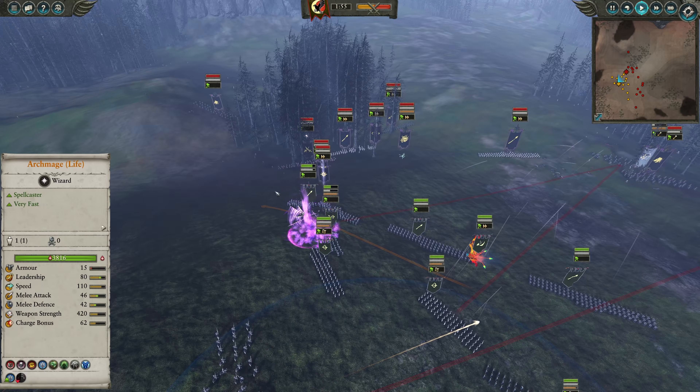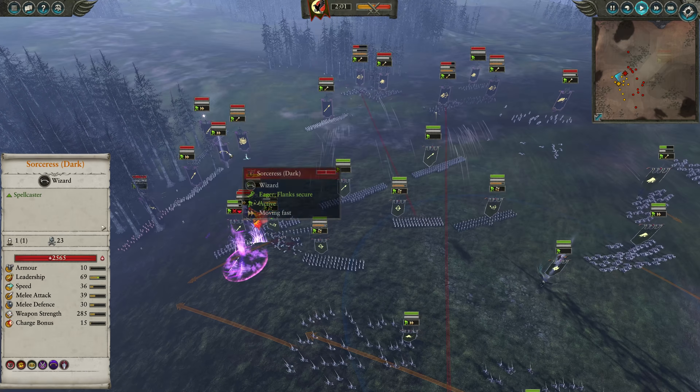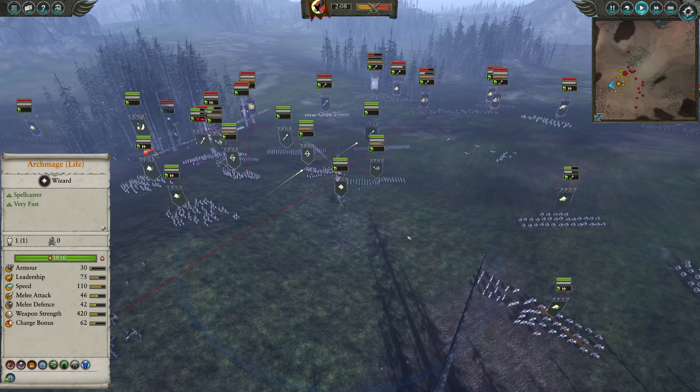A few Dark Riders scattered around. Myself, I've got an Archmage of Life up on an Eagle, also an Arcane Phoenix, a couple Dragon Princes, three Illyrian Reavers, two Archers, two Lothern Seaguard, and three Spearmen up in front with the Bolt Thrower.